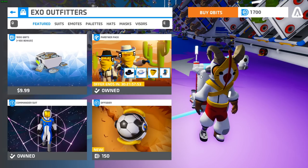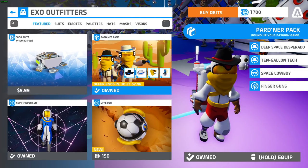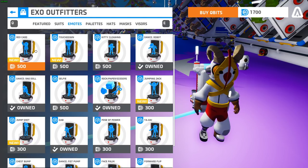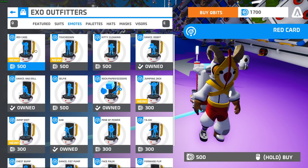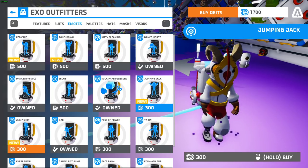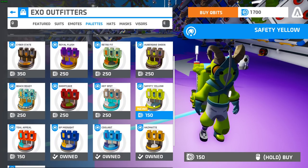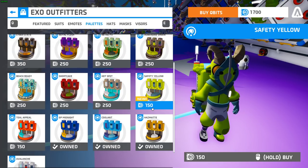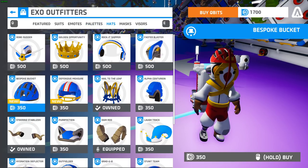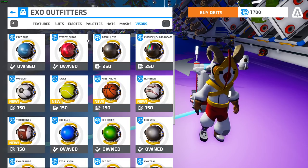There were some new changes to EXO Outfitters. There's a new partnered pack which gives you two different hats — a black and white cowboy hat with a mask, and a little gun emote. On top of that there are new emotes, and a lot of the items added seem to be very sports themed: a red card item, touchdown item, jumping jacks item, and jump shot item. There's also a safety yellow palette, and new hats including a bicycle hat and a football helmet, along with masks and visors that are sports related. Wouldn't it be cool if they could get permission from sports teams to use their logos?